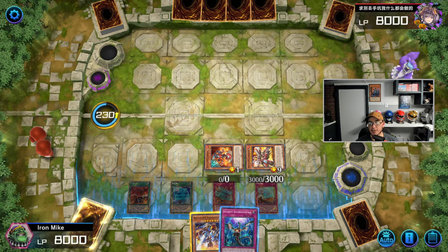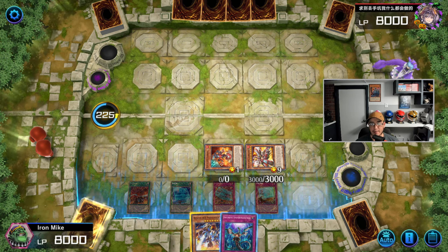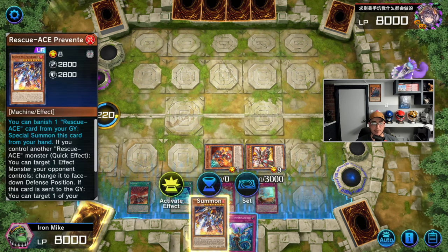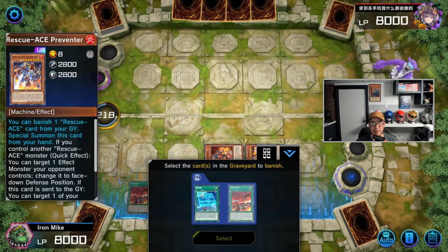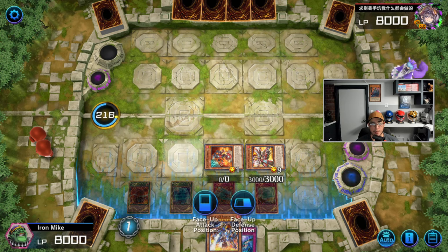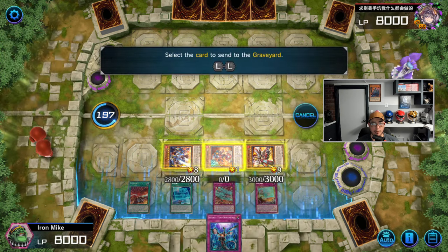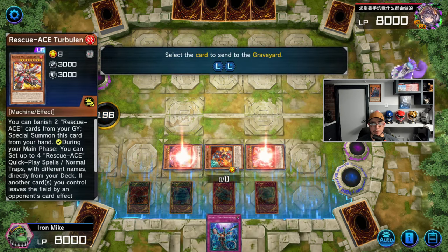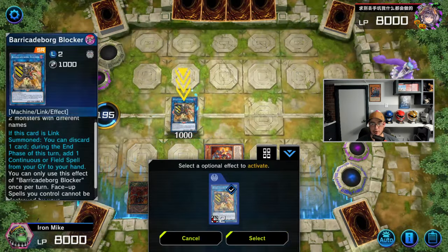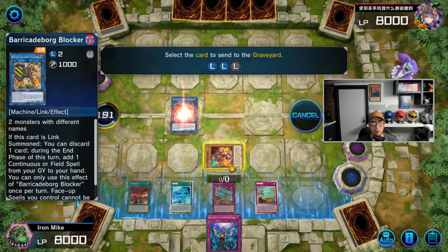We've activated two of these so I'm going to have to choose what to keep in my last spell and trap card zone. The combo we're about to do will be a little different. We'll activate this and send Rescue — Emergency has follow-up so we'll do this. We want to do Borg Blocker. Rescue can bring back one so our trap cards are alive again. Then we're going to go into Auroradon.